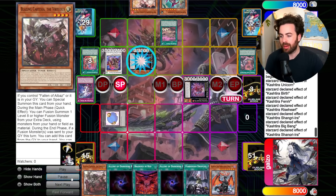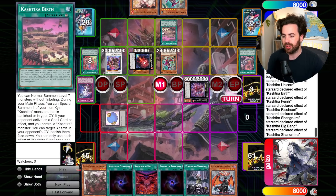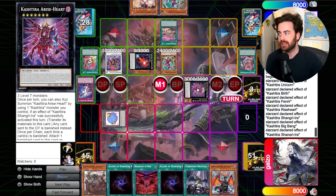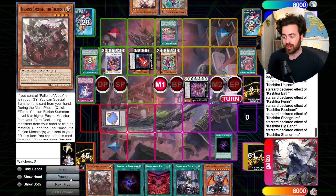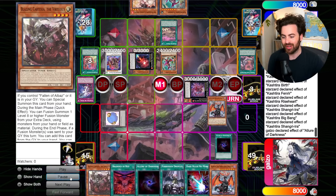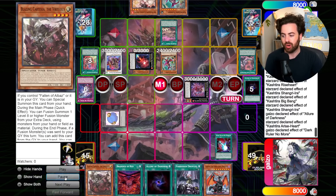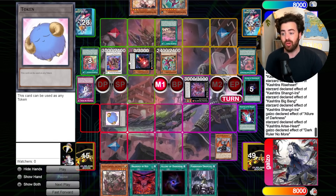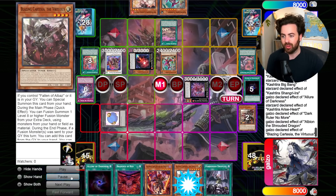We're up against a very similar board. We have a negate, Birth is not so scary here because we have no graveyard, but we do have that annoying card. We have two ways of getting to our board breaker. Draw two cards, drawing into Dark Ruler No More — this really sets up the hand well. Dark Ruler is very strong against Kashtira. Note: it does not give you back your zones since the card is still on field, so you need to remove it to get your zones back.